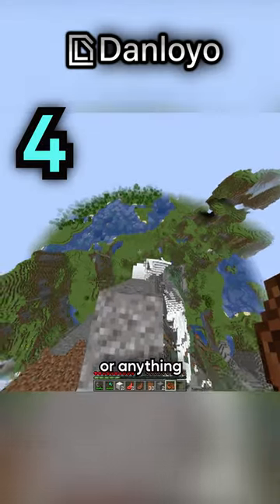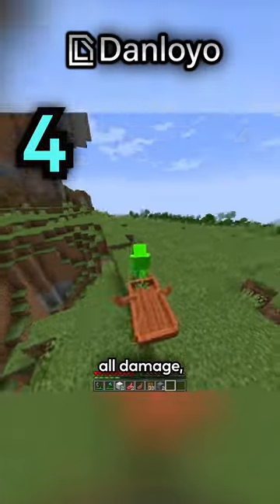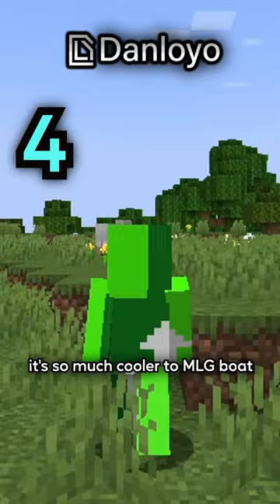If you're ever on a high cliff or anything and you don't want to MLG, all you need to do is place a boat and just fall down with that boat to negate all damage. But let's be real, it's so much cooler to MLG boat.